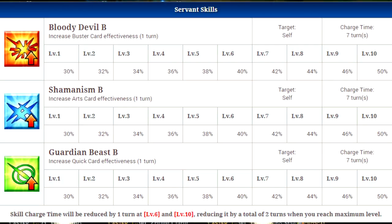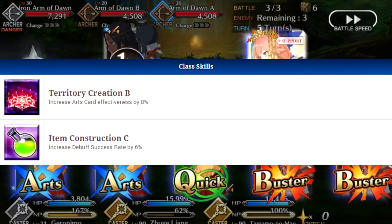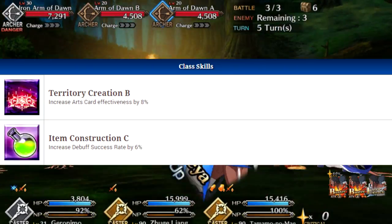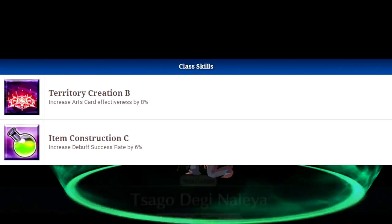Moving on to his class skills: first up is Territory Creation B, which will increase his arts card effectiveness by 8%, and the second one is Item Construction C, which will increase his debuff success rate by 6%.